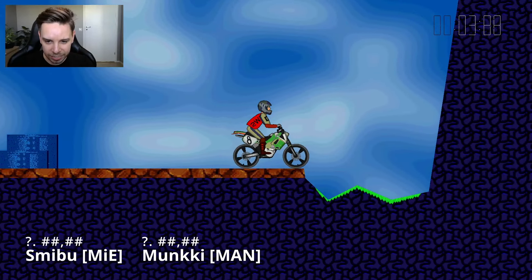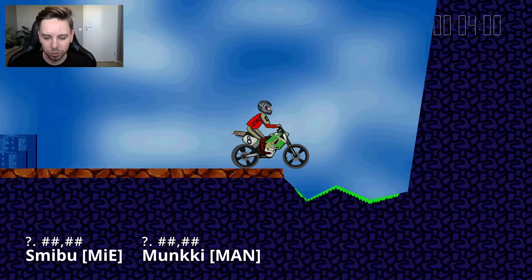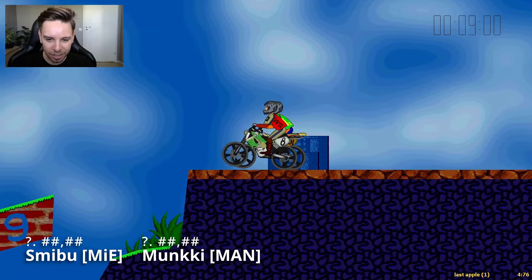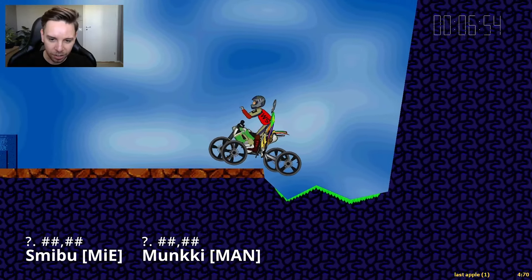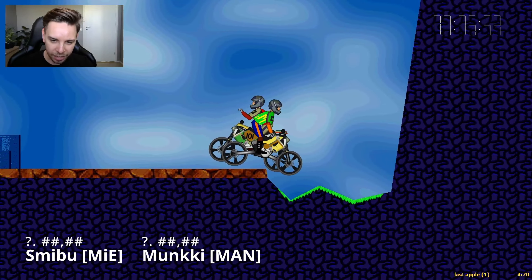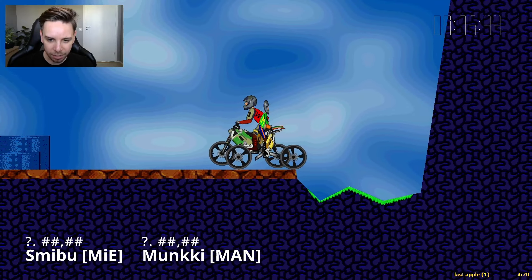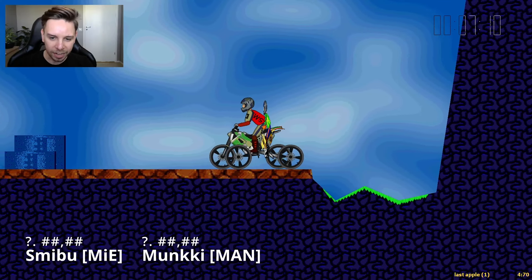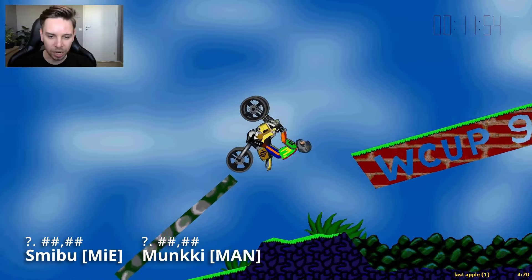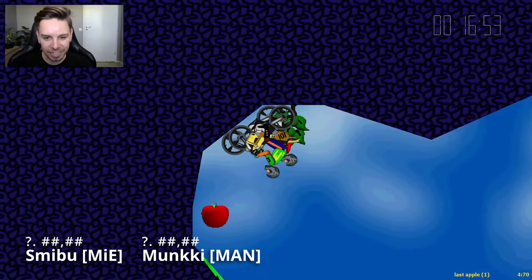Starting out following Smibu in the red shirt — completely equal starts. Munkie releases gas a tiny bit, so his wheel is dropping a little early. Smibu has a very strong bounce coming out — almost looks a little buggy, actually. He has a very strong bounce, but Munkie gets a little better gassing afterwards. Smibu's wheel hits the corner a tiny bit in the background, bounces up, whereas Munkie keeps contact. That allows Munkie to get a little more speed and he's catching up, maybe passing Smibu by the jump.